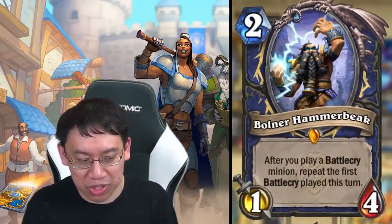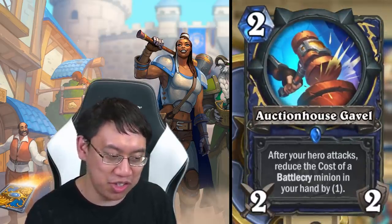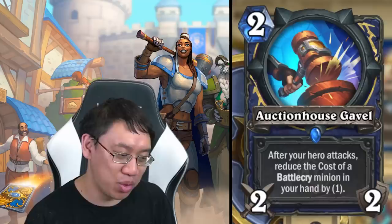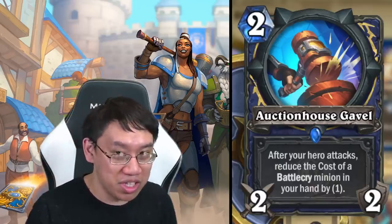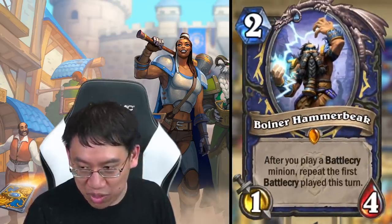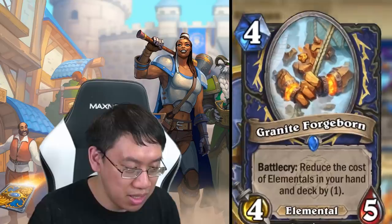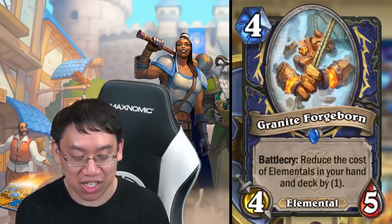There are also miscellaneous synergies: Bolner Hammerbeak looks strong — after you play a battlecry minion, repeat the first battlecry. Auction House Gavel: two mana two-two weapon, after your hero attacks reduce the cost of a battlecry minion in your hand by one. This could almost be seen as a zero-mana two-two weapon since you get two cost reductions on battlecry minions. You can fetch it with the elemental that fetches you a weapon. You could play an expensive battlecry cheaply, then play it first, play Bolner, and get a big battlecry effect multiple times.